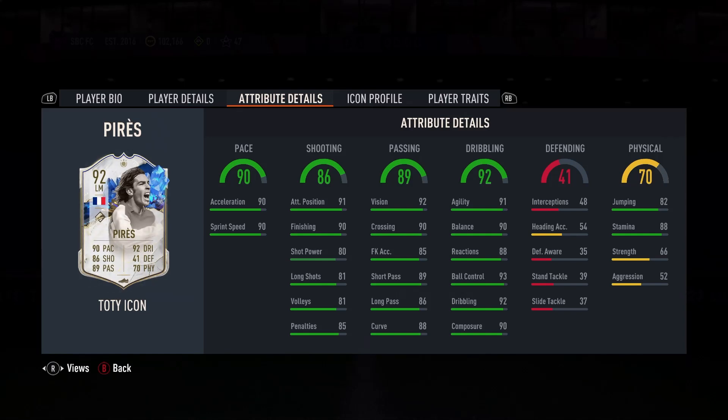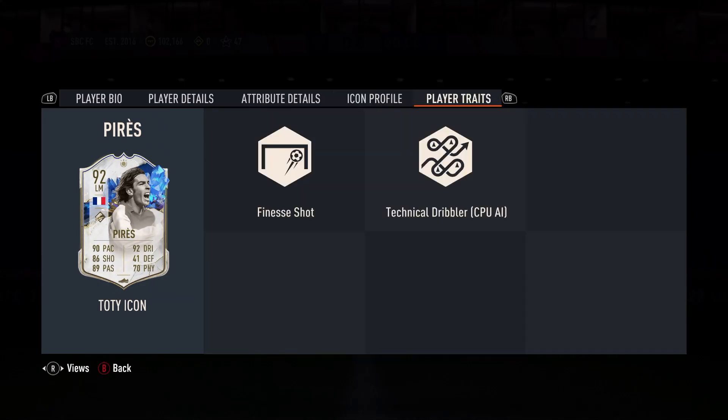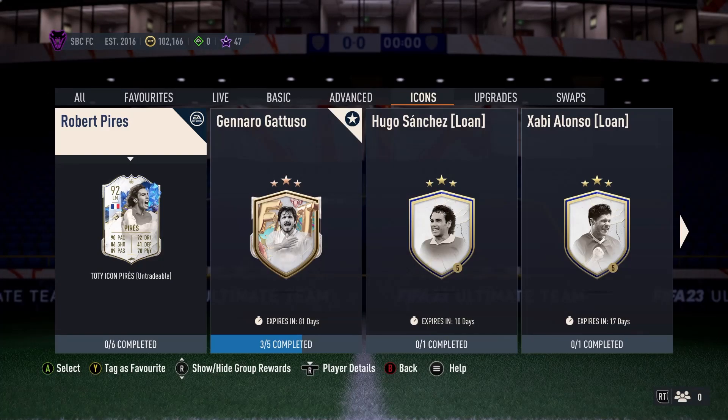For me it's just kind of working on maybe his passing, or the pace is what he needs — a good boosting — but at the same time should be decent enough. Obviously it's a good bit of detail for his icon profile, and then just finish shot and technical dribbler for his traits. For me, I will get the first two scores done, could have been the bronzes and the silvers, keeping spare, going into this anyway — so that'll be handy, save me a bit of time, hassle and all that good stuff.